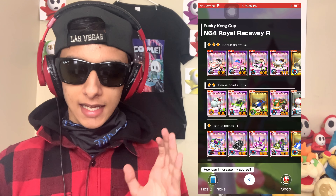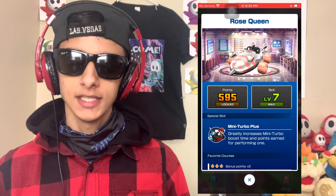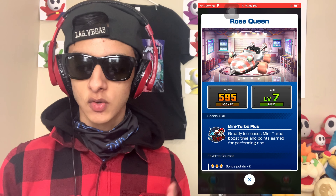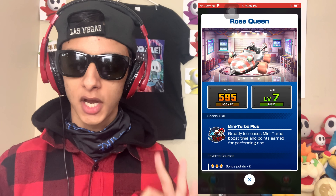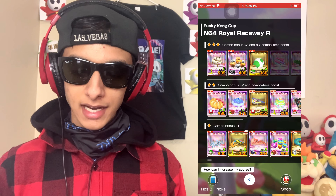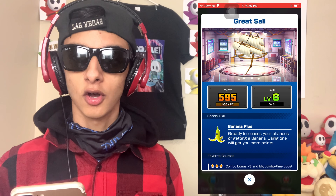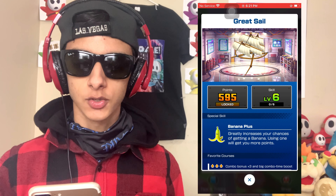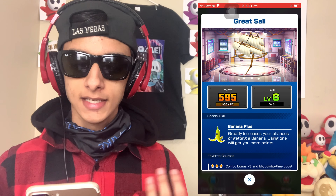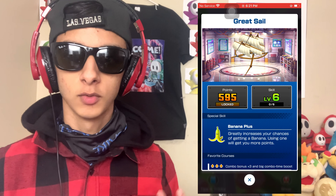Next, I'm using the level seven double uncapped Rose Queen — I love this kart so much. It's making a big dent in this week's Funky Kong Cup ranked. Mini turbo plus is phenomenal paired with the coin frenzy. For the glider, I'm using my level six double uncapped Great Sail, which unlocks Royal Raceway R at level six — an amazing glider to invest in.